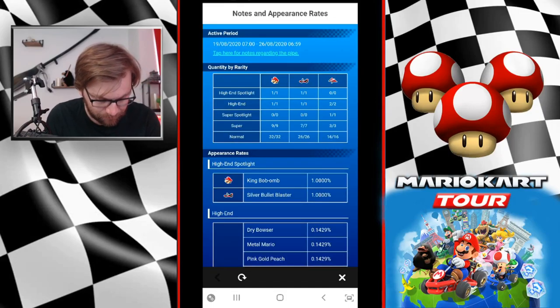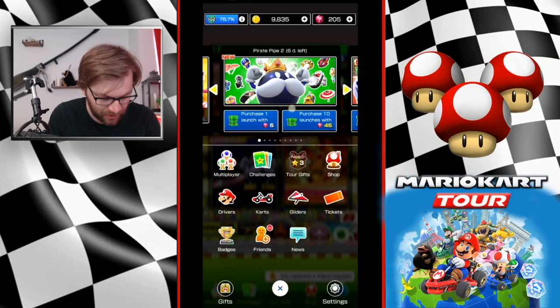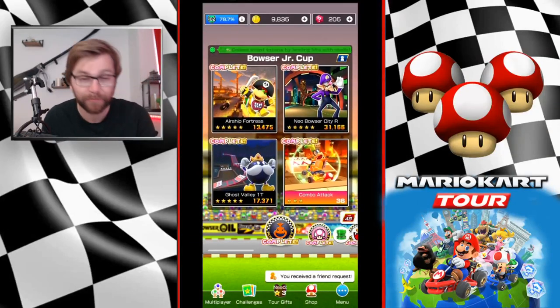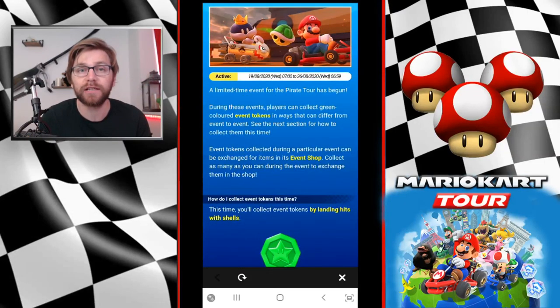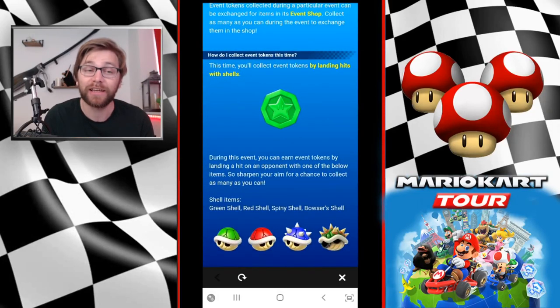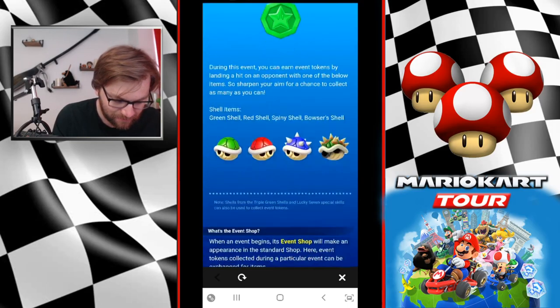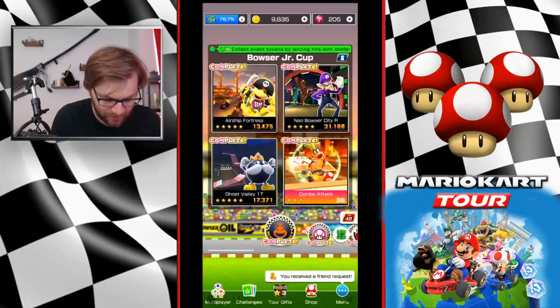I'm saving my rubies for something great in the anniversary tour — that's what I'm naming it, that's my bet. We've got a brand new green token event: last time it was collecting coins to get green tokens, this time it is shell hits. I think it's actually better, and we'll get into why in a minute.